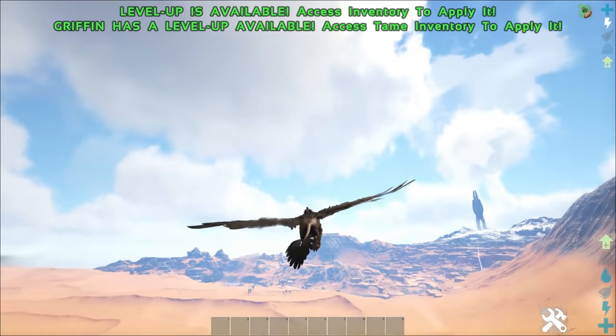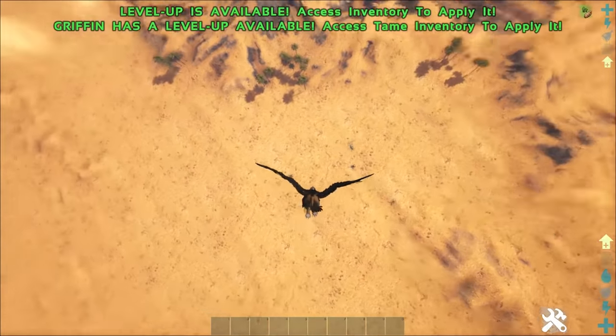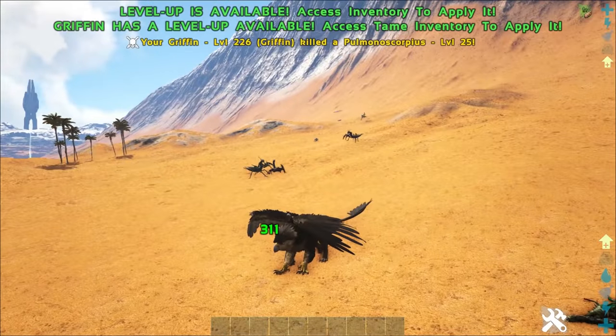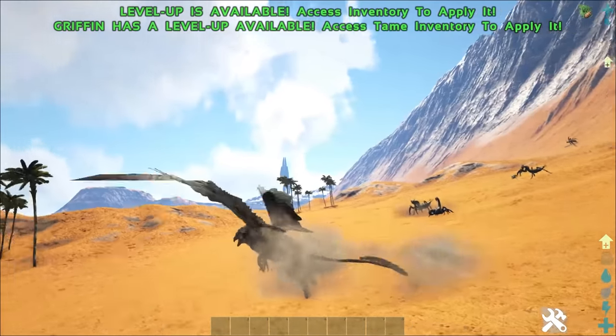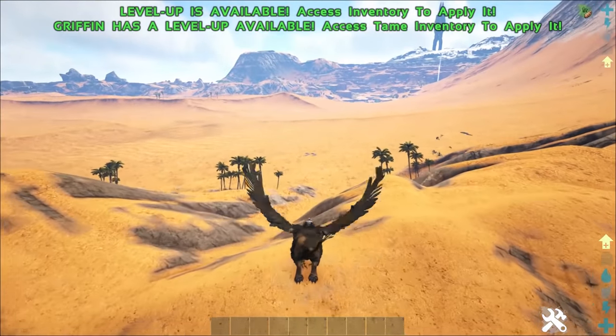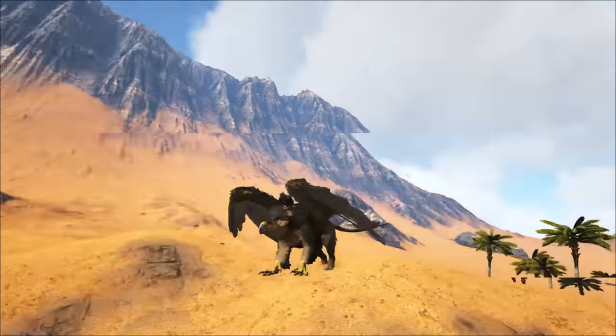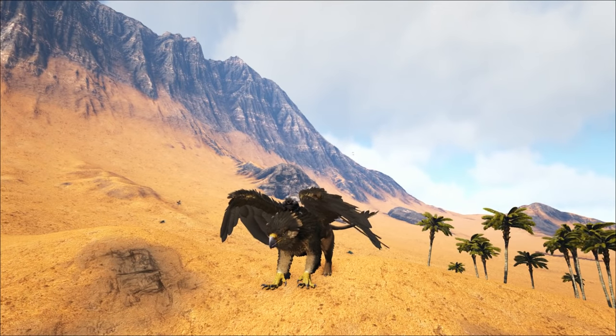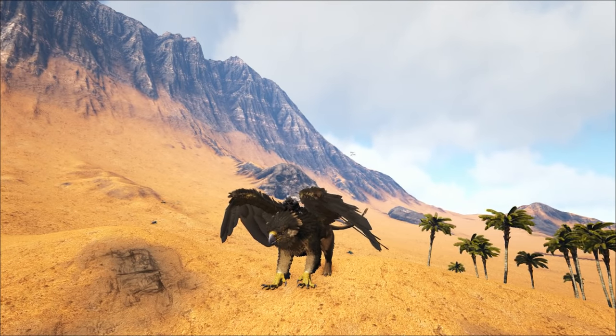Griffins don't require a saddle, which is awesome, so you can tame them at whatever level you want. The dive bomb deals around 311 damage — a little weaker than the dive claw. I'd still heavily recommend getting yourselves a Griffin because they are great mounts to ride around and fly on. Note that you cannot breed Griffins, so do keep that in mind. Let's move on to number 4.